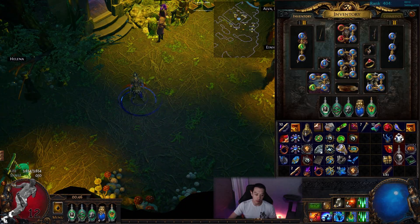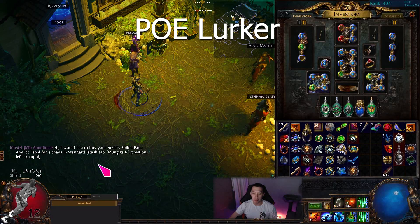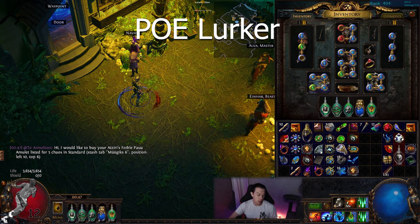The next program is another lifesaver — I found out about this only last league. It's called PoE Lurker. It doesn't do much lurking, but it does one really important thing: when you click whisper, it will automatically copy and paste the message into the game and whisper the person. I'll use this person as a test subject — press whisper, immediately sends it, and it shows you how long they have to accept. You can press this to cancel it.